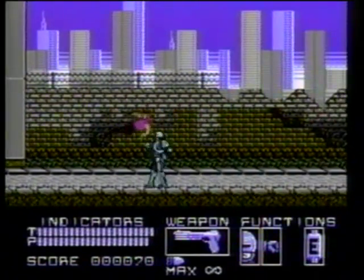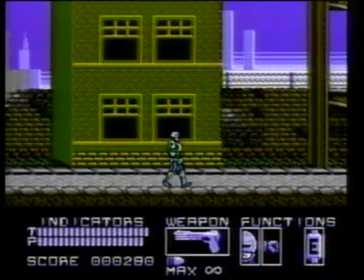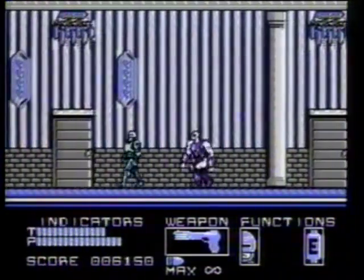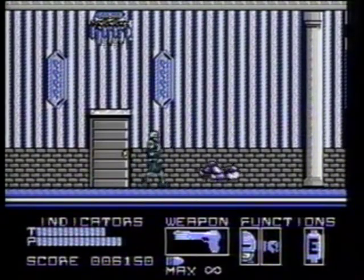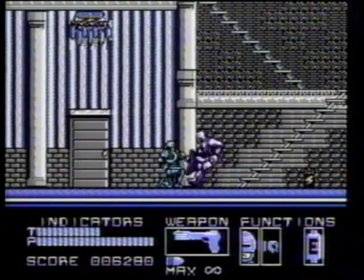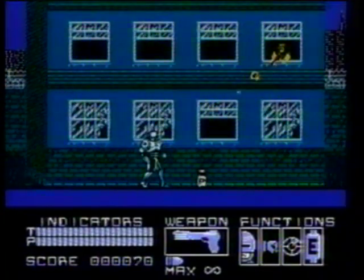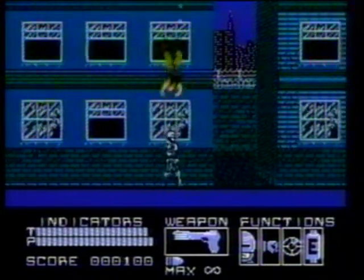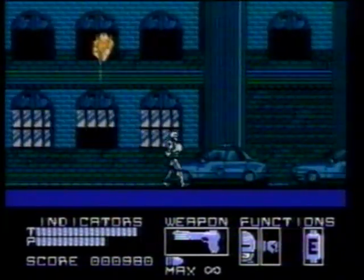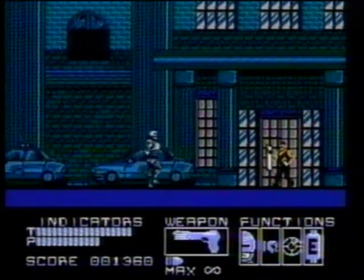As RoboCop, you've got a lot of law to enforce. Your enemies won't stop coming at you, so it's essential that you learn their attack patterns. You'll find that ducking and using low punches works well. Snipers will appear in the second-story windows — stand directly underneath them and fire straight up. Don't worry about getting hit. The streets are packed with crooks tonight. See this guy? Shoot him until he tosses a grenade, then dodge it, and now gun him down.